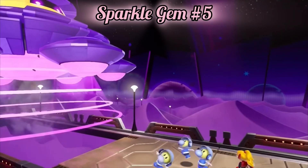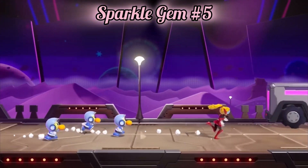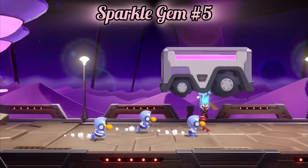Sparkle Gem number five. In the next scene, while running away from the giant UFO, this gem will be behind a vehicle you can throw.